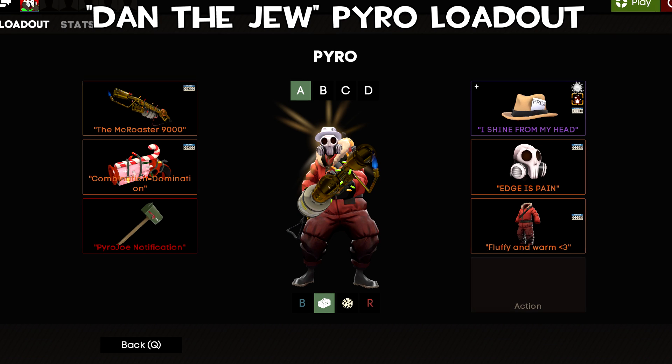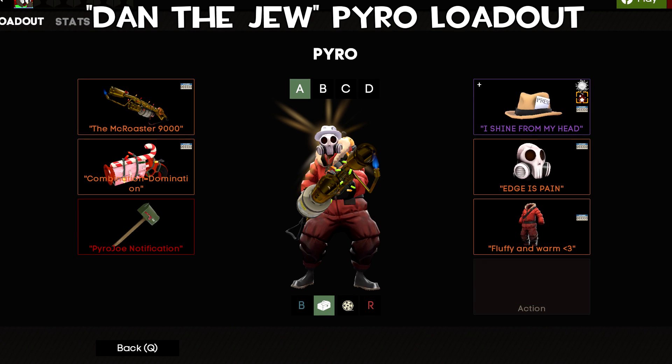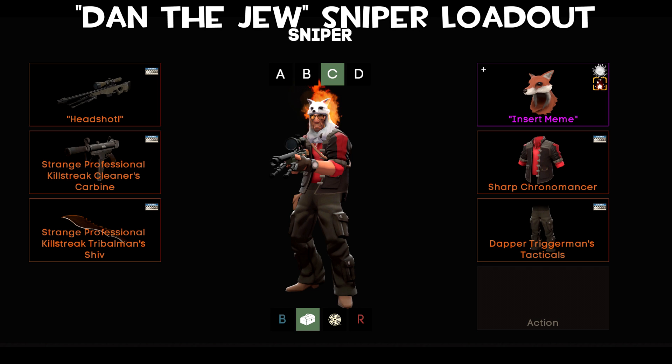Obviously Sunbeams is an absolutely crazy effect. He's also got the Pyro Joe notifications. Also from Dan the Jew is this Sniper loadout, and this has got to be up there for my favourite unusuals. He's got a Burning Flames Head Prize along with a strange Chronomancer and strange Trigger Man's Tacticals. The Burning Head Prize is insane — it's an all-class hat, assassin grade, and incredibly rare. I'm pretty sure he paid a golden pan for it. The Trigger Man's Tacticals and the Chronomancer go super well together and it just looks really nice.